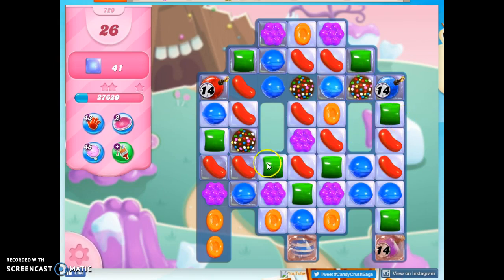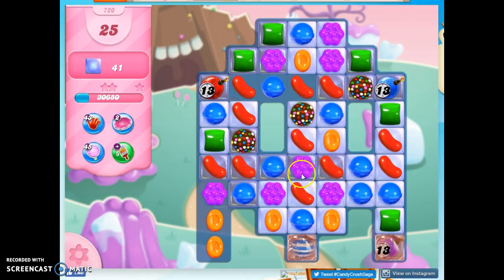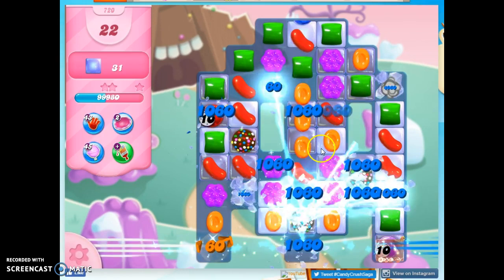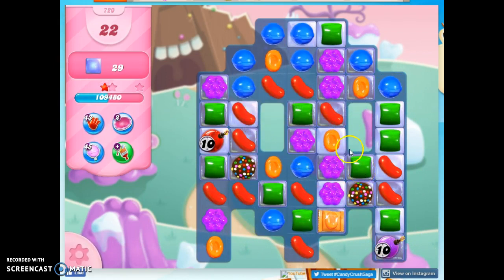So what to do with these color bombs — I can't remove any purple, and that's what I want to do. I also kind of want to keep this one intact, because I think it would be the easiest one to match up with another special. I have to do something, so I'm going to go ahead and take out all blue from the board, concentrating the colors down, hoping that allows me the opportunity to match things up.